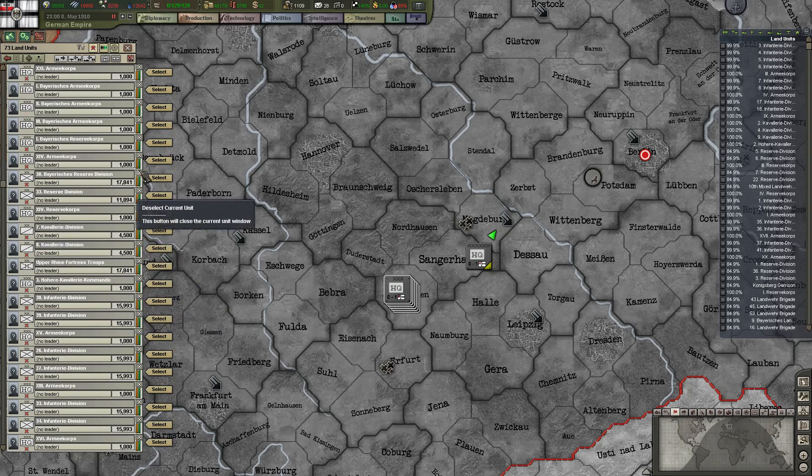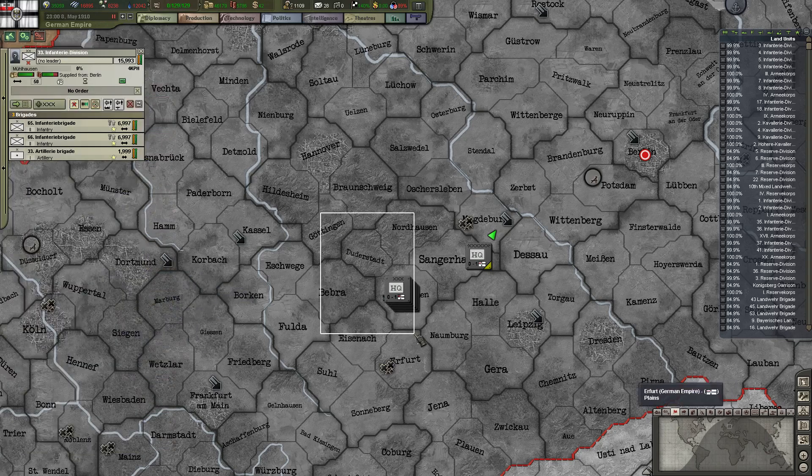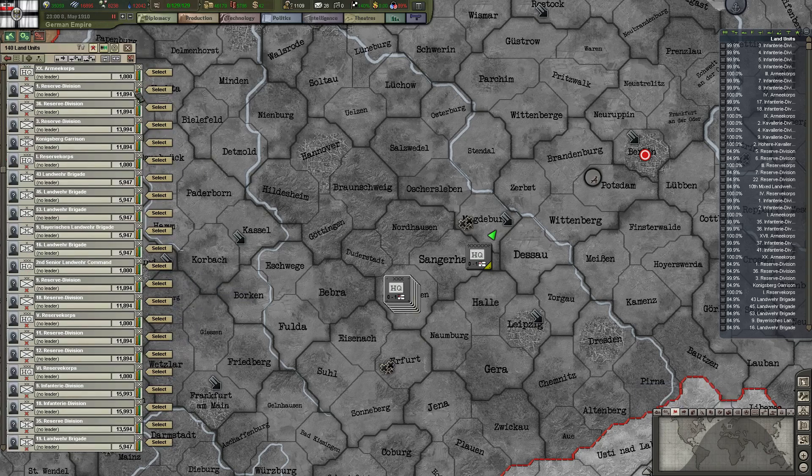This is clicking nearly a hundred times, which is taking a while. Let's deselect all HQs and move the rest away — that might be a faster way of doing this.